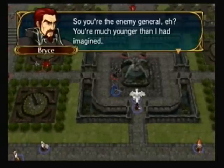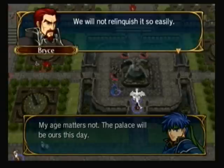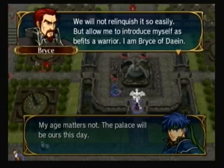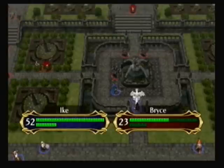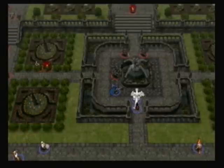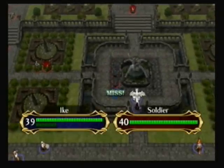General Brice — he's obviously a general, as I mentioned already. He has the best lance in the game, the Wishblade. I don't know if you can steal it. I didn't use it at all, because once you basically beat Brice, you should have all the dragons and most of the units taken care of already. So you really don't need the Wishblade very much, but it is the best lance in the game.